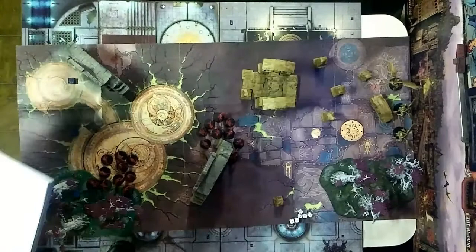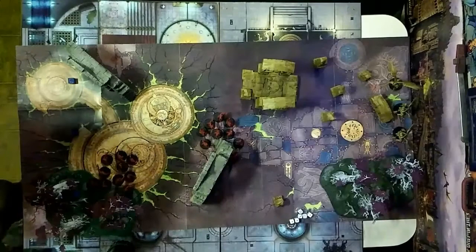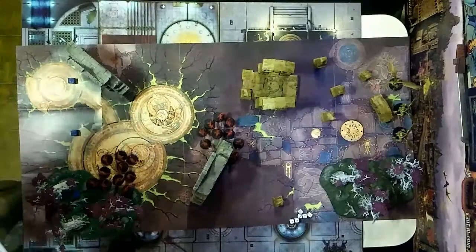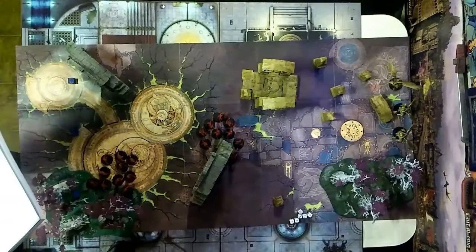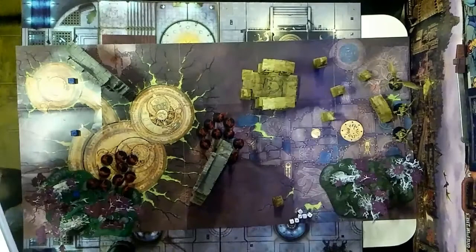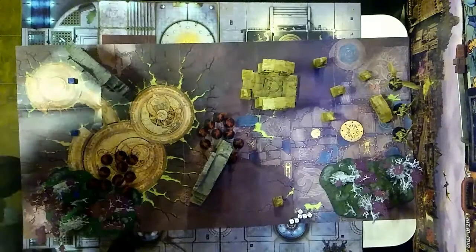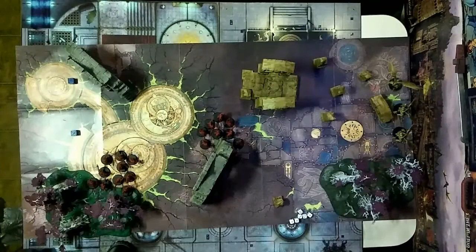The prosecutor prime must be the general for the Stormcast — he adds one to his wounds, giving him three. They use the entire play map. The battle lasts up to six battle rounds. The Stormcast achieve a major victory if all Khorne Bloodbound models are slain or fled, or if during the Stormcast hero phase at least one prosecutor is within six inches of the opposite battlefield edge. Any other result is a major victory for the Khorne Bloodbound.